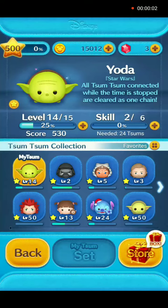Hey everybody and welcome back. As promised, we will show you how to use Yoda in gameplay. He is at player level 14, skill level 2, and at this skill level you will need 24 Yoda to activate his skill.